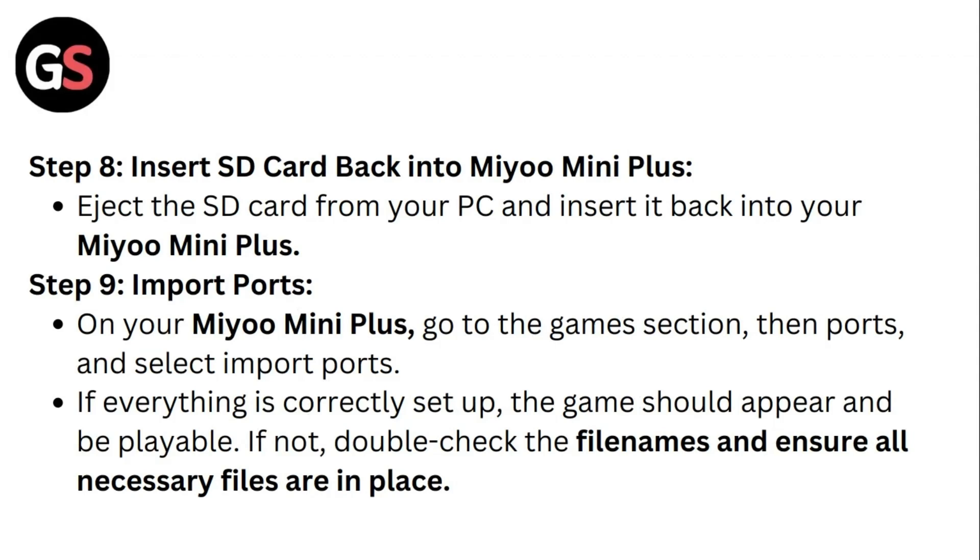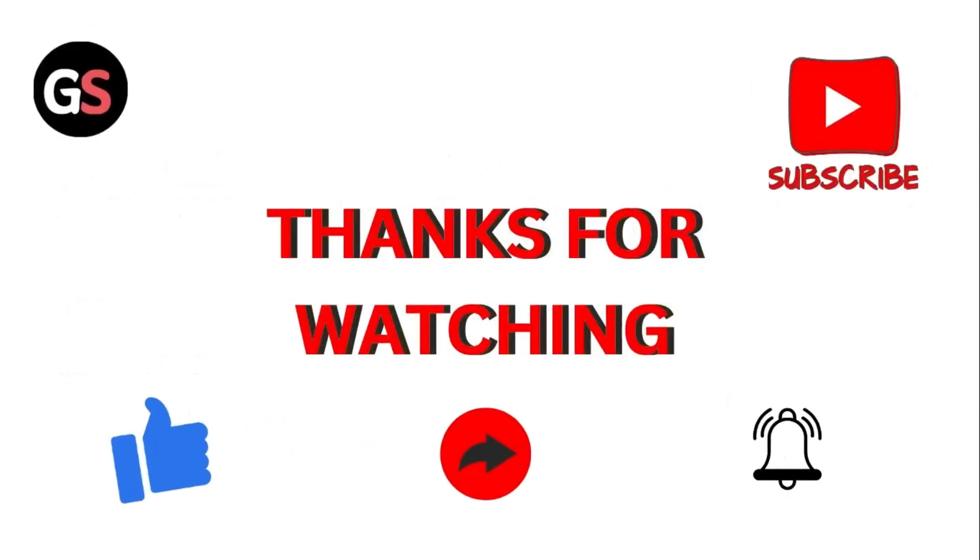Step 9: Import Ports. On your Mio Mini Plus, go to the Games section, then Ports, and select Import Ports. If everything is correctly set up, the game should appear and be playable. If not, double-check the file names and ensure all necessary files are in place. Thank you for watching.